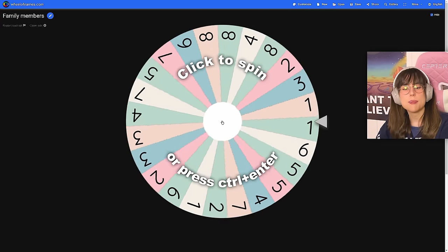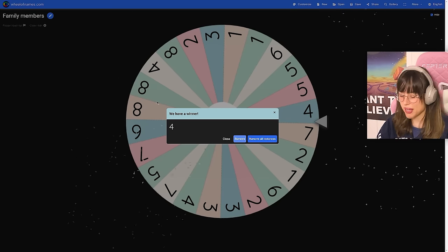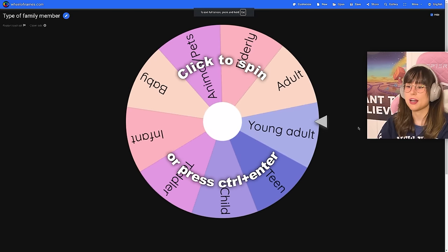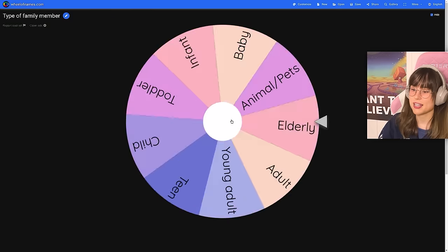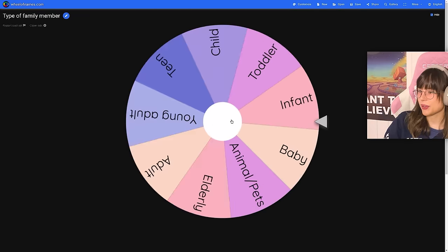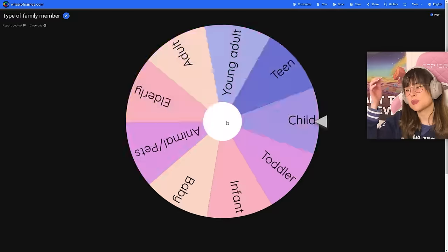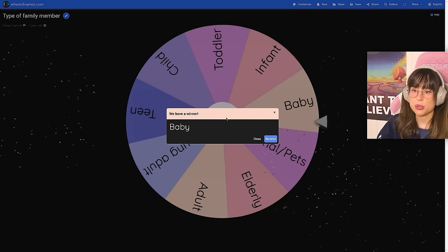Spinning for family members — we get four people. Spinning for types: a young adult, an adult, a baby, and another baby. Fantastic — twin babies and a couple!